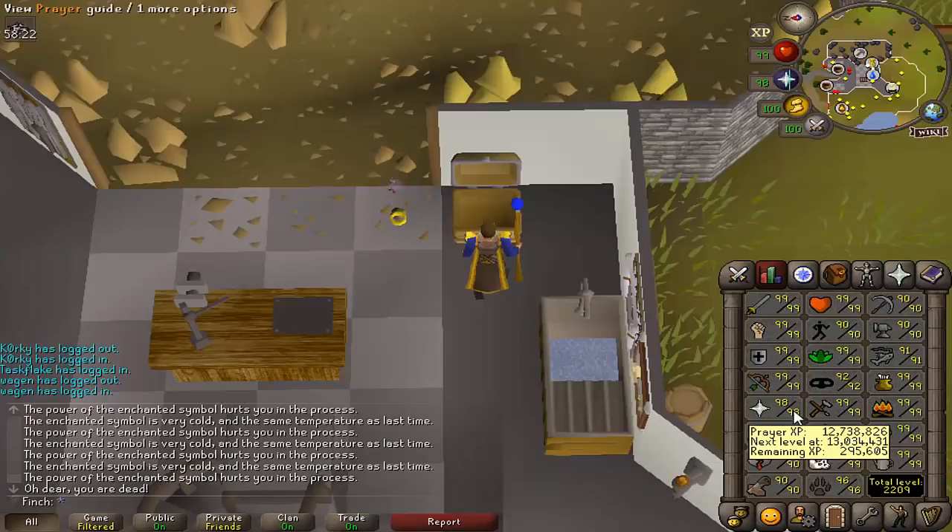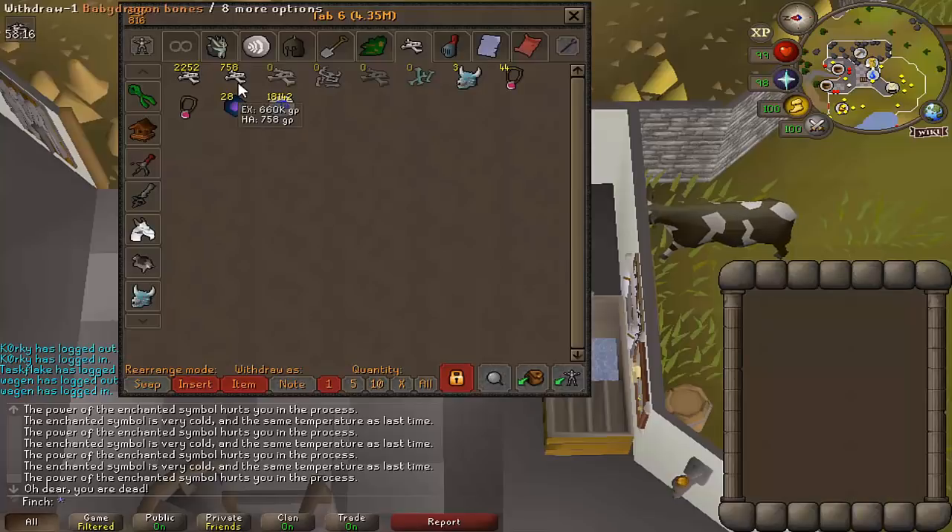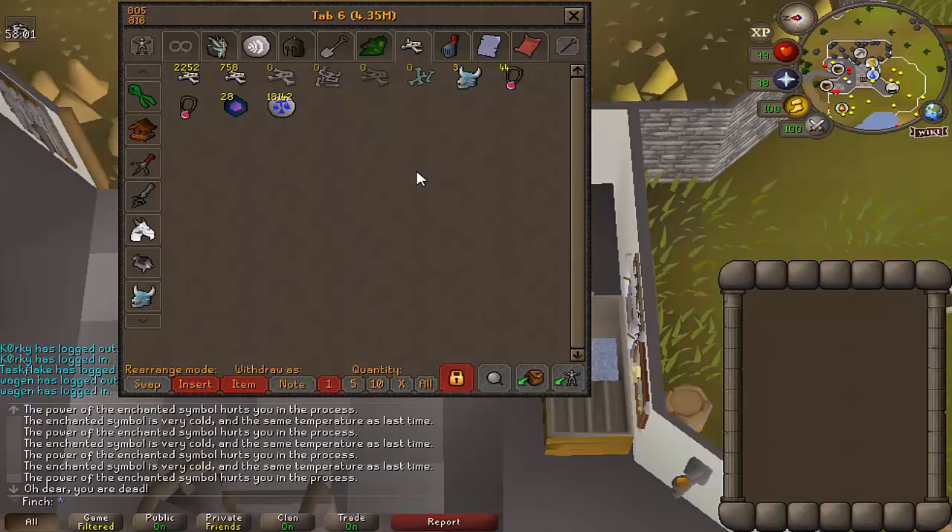I am 300k XP away from hitting 99, and I've used up all of my dragon bones. However, I do have these baby dragon bones and big bones in the bank, which if I use those on the chaos altar would get me to 99. They're worth a lot less XP than the dragon bones and Dagannoth bones I was using before. To try and speed that up, I'm going to take some tank gear, note them, and hopefully it won't be too slow. If I do get PK'd and lose some bones, it's not the end of the world — I'm not particularly precious about losing these compared to dragon bones.